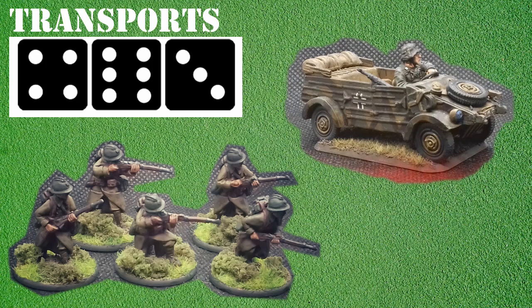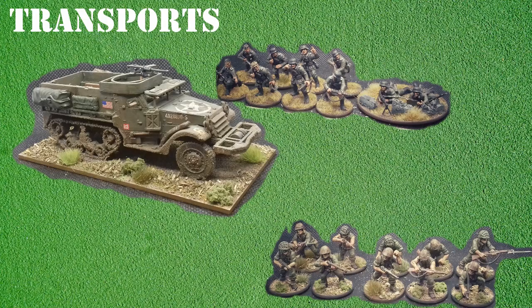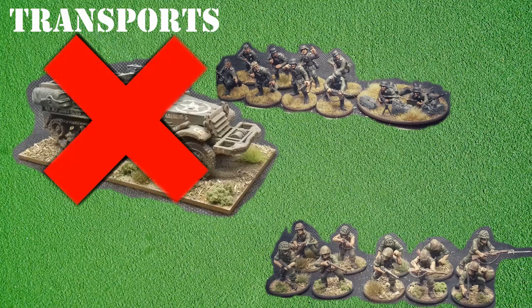One important aspect of transport vehicles in Bolt Action is that their primary role is to transport troops into battle. When this role has been completed, they are not usually expected to stay and fight. To represent this, at the end of the game turn, if a transport vehicle is closer to an enemy unit than a friendly unit, the transport is removed from the game. This represents the crew leaving the battlefield or fleeing from the vehicle — either way, the transport is considered destroyed for the purposes of the game.